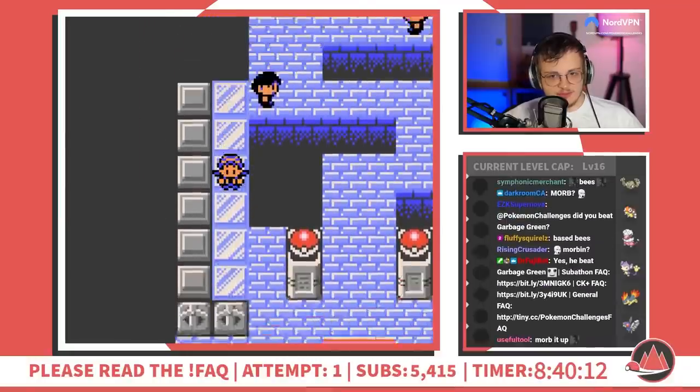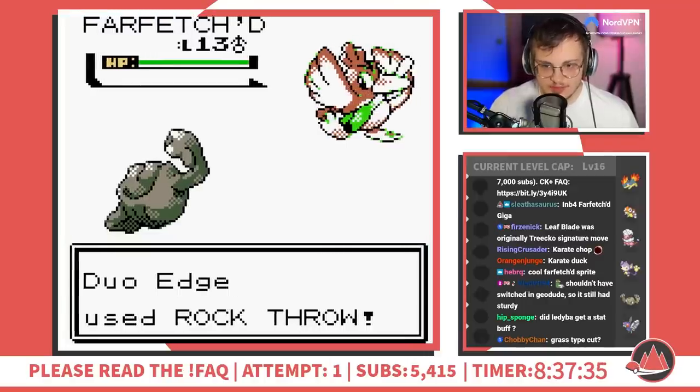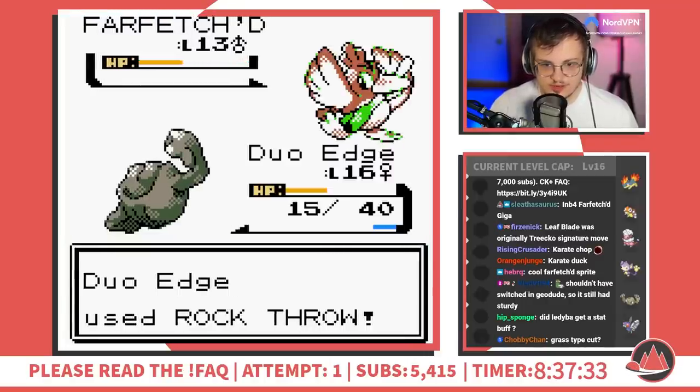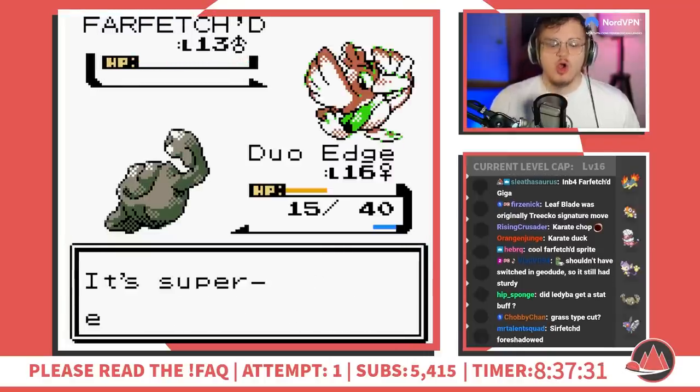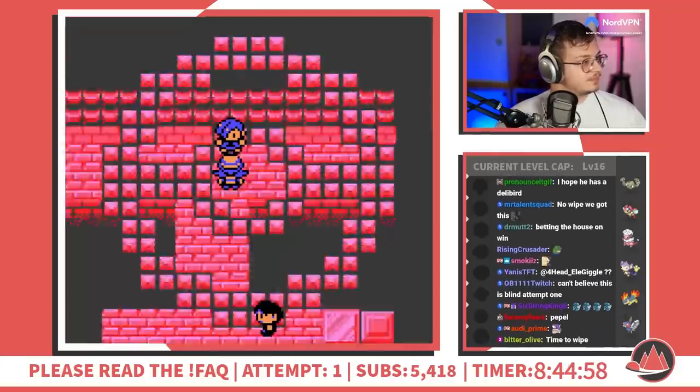Falkner's gym has been outfitted with ice lanes in Crystal Kaizo, which I never understood. A lucky crit on the second trainer's Farfetch'd lets me remain deathless and opens up the way to the terrifying Falkner. Will he live up to Roxanne's reputation in Emerald Kaizo? If he does, I'm definitely wiping here.